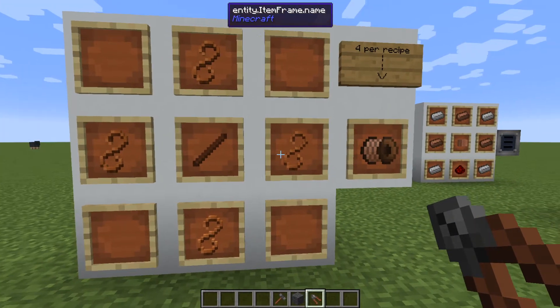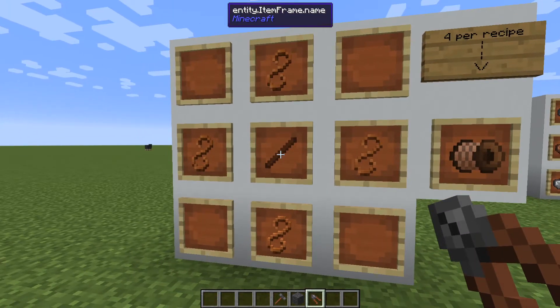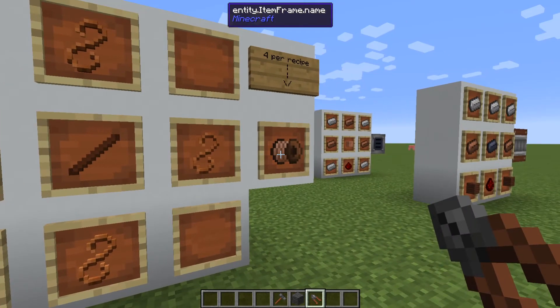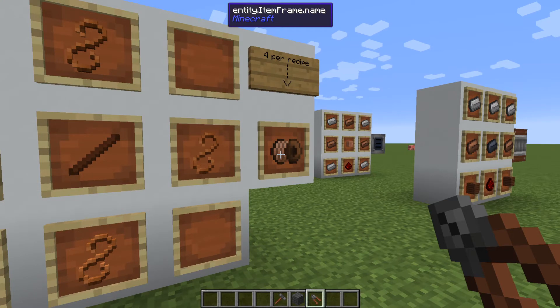To use those copper wires, you'll take four of them in a crafting bench surrounding either a stick or a treated wood stick. That will give you LV wires. LV wires are able to transfer 2,048 IF, or Immersive Flux — that is the power that this mod uses.